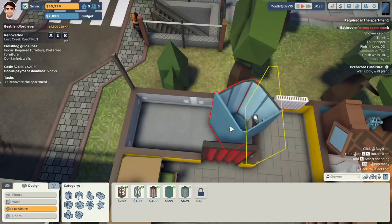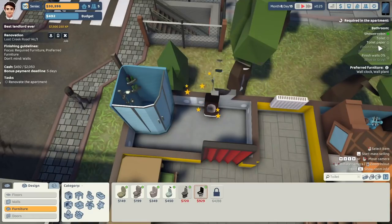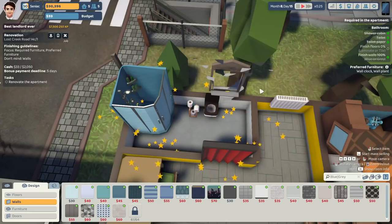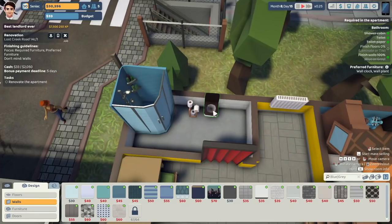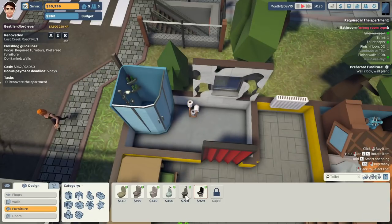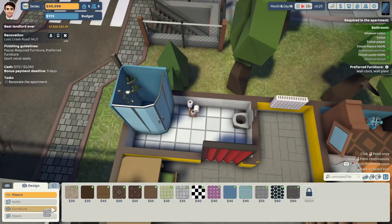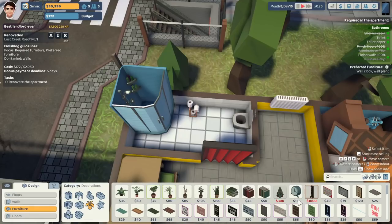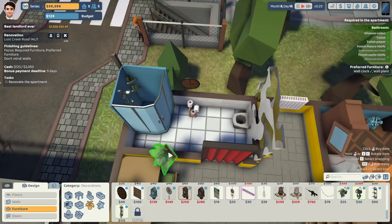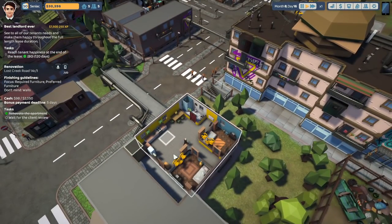Shower cabin — we'll go really really expensive. What's their budget? 2,000. A toilet, toilet paper. We'll do some nice tiles. Oh my goodness, I just spent a fortune. Now we need to sell the toilet because I can't afford the floor tiles. Two tiles. A wall clock and a plant — I can't believe what I've just done. A wall clock, and a wall plant. Deliver the job. That's maximizing that, which is pretty good.